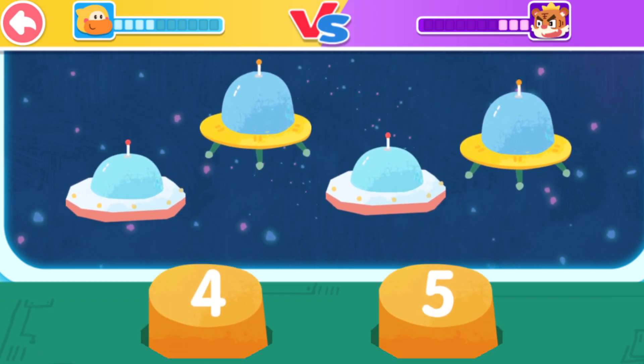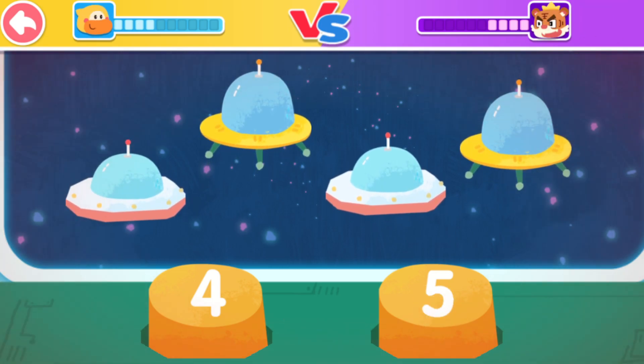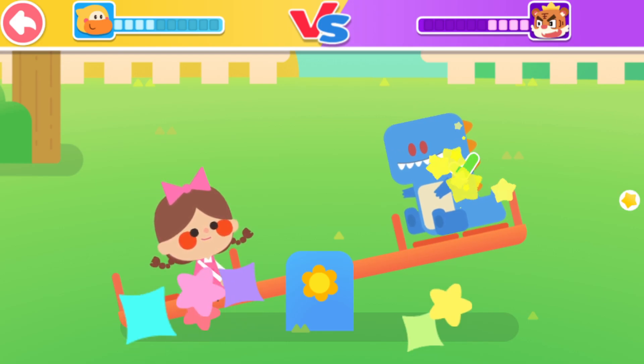Count the number of alien flying saucers and choose the button corresponding to the number to eliminate the obstacle. No, it's not right. You got it! Do you know which side is lighter? You got it!